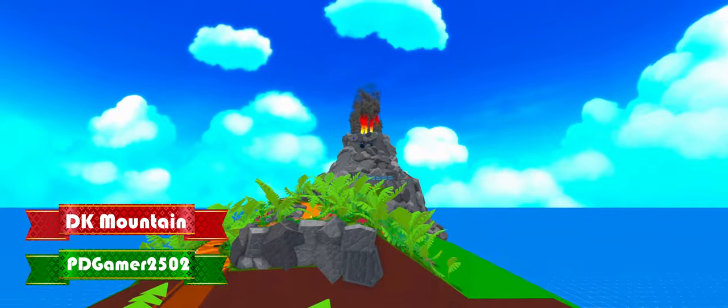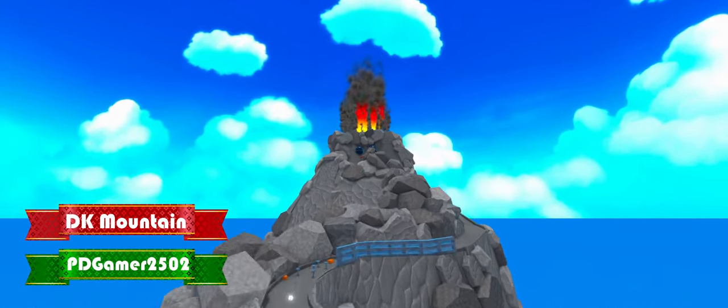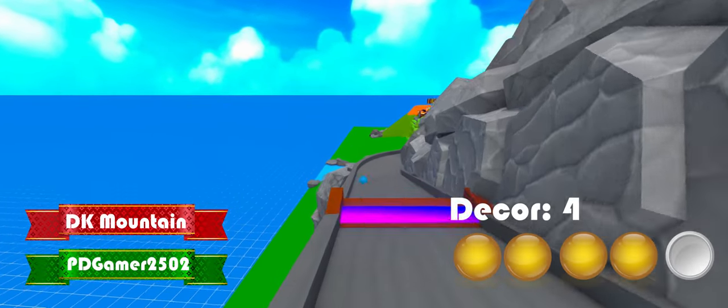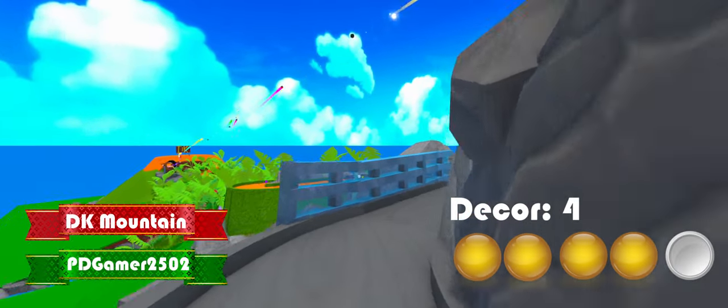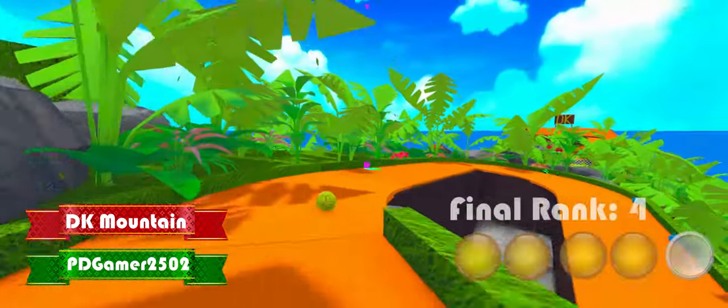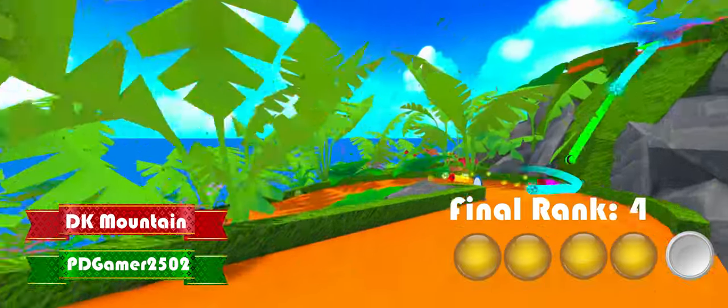What the map lacks in complexity it makes up for in décor — the design is on point, it features a functional volcano, a DK Mountain sign, and even a river, giving it a 4 in décor. All around, DK Mountain is getting 4 out of 5 stars. It's a great map.